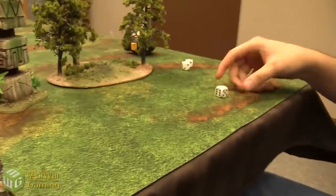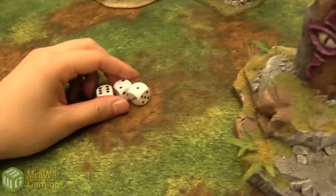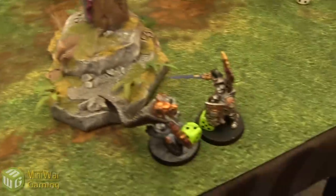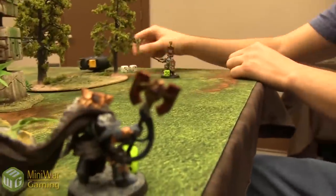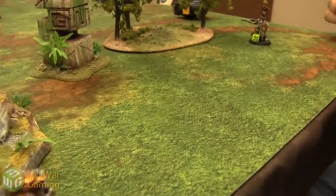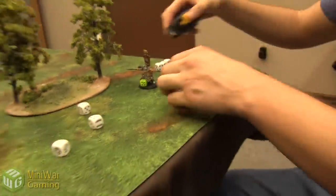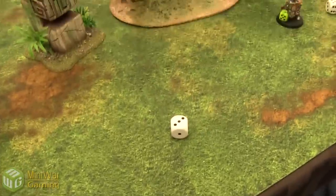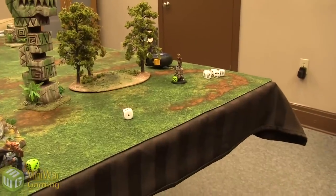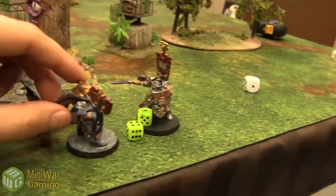Soulblaze check — rolling 4+ to continue. It dies out, extinguished. Into the Psychic Phase, rolling 3 dice. Drago 3-dices Gate of Infinity — Warp Charge 2 — and it goes off. Logan can't deny it. Drago scatters and goes off the board. If he rolls a 1 on the mishap table, Logan wins. He rolls a 3 — that means Logan gets to place Drago. Logan places him back on the board. Get back here, Drago!